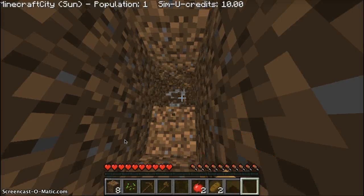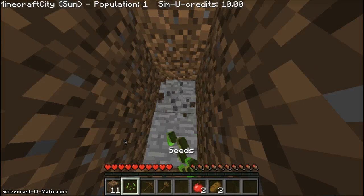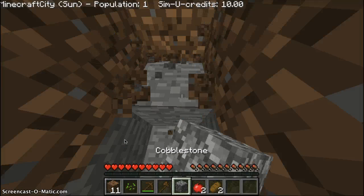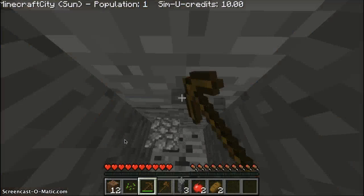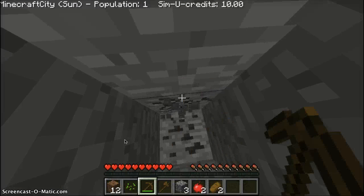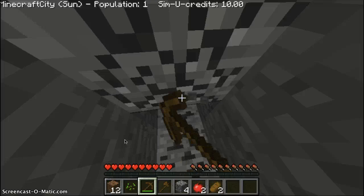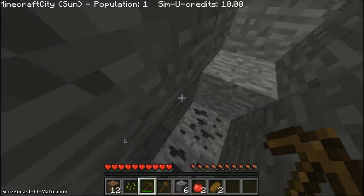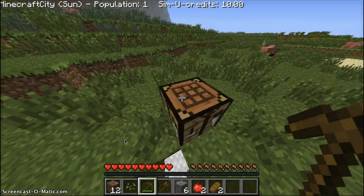We're going to do little beginner houses at the beginning, and then later on we're gonna do bigger houses — like mansions. You get the idea. The crafting recipe right beside me is five cobble, one crafting table, and three oak planks. So let's get this.